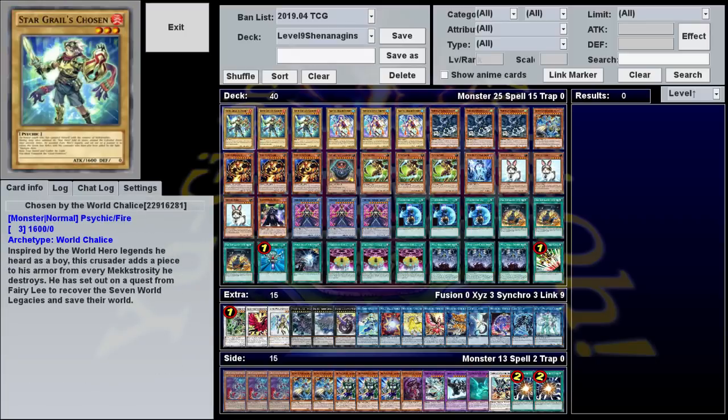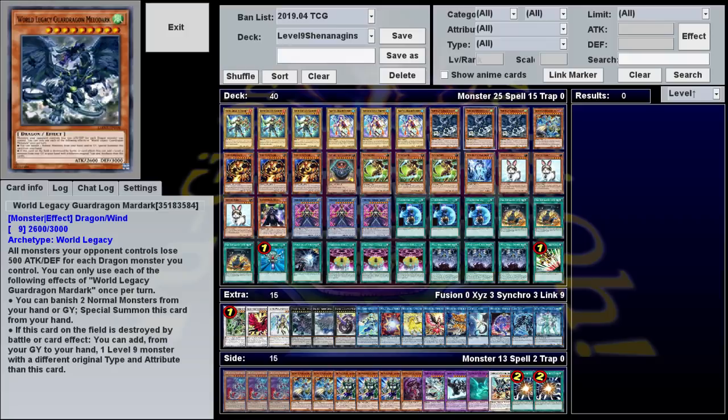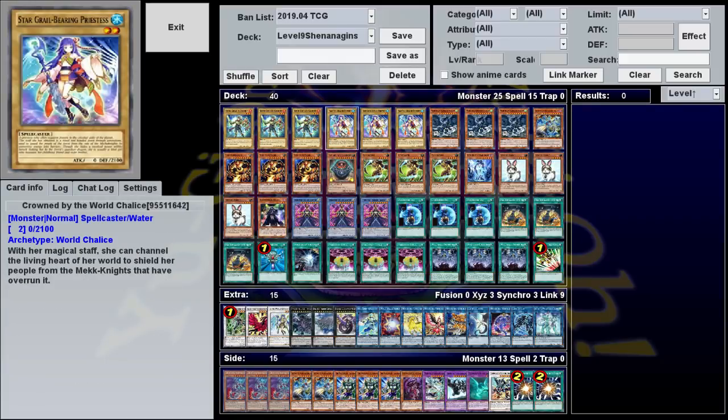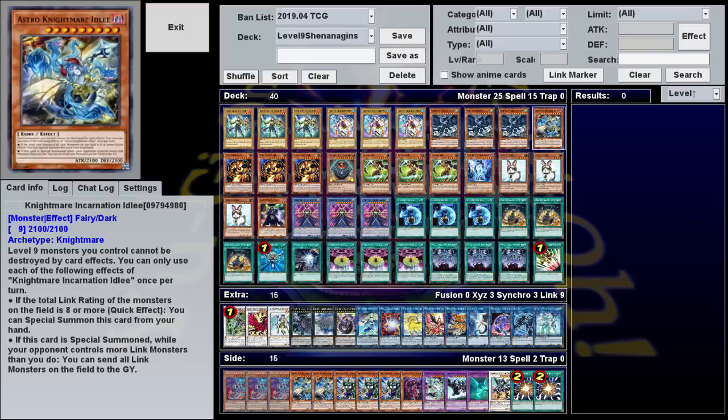Everything else in here is pretty straightforward in comparison, so I'm just gonna go down the line. We got some normal monsters — they have attack and defense. Marmaduke is a Level 9 dragon that lowers all your opponent's monsters by 500 for every dragon you control. More importantly, you can summon it from your hand by banishing two normal monsters from the graveyard. And hey, we've got two normal monsters — so if you make your synchro using your normal monsters and you have this in hand, you don't even have to do your Nightmare combo. You can just summon this and use the Monstrosity you searched on it.